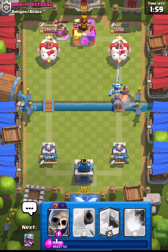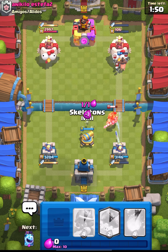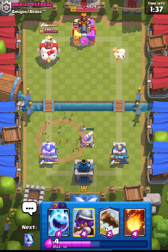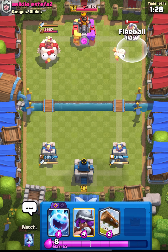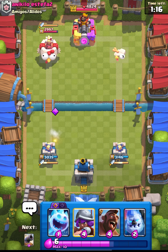We can still go in with our hog — let's do it and see what he does. He places his Prince and I think he misplaced it; it will come towards my Dagger Duchess and not for the defense, so that was quite bad for him. We have cannon down and I think this is giant — all the elements are of giant. I will fireball and lock this one.